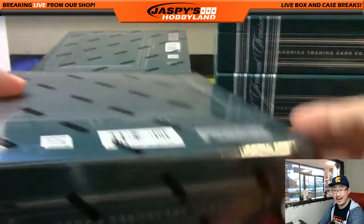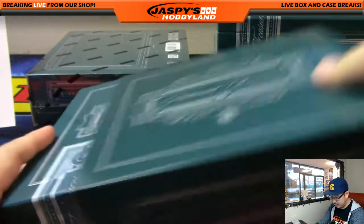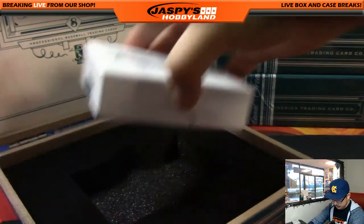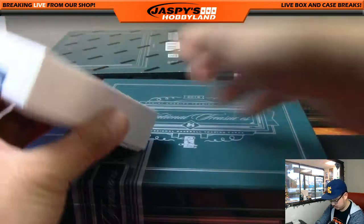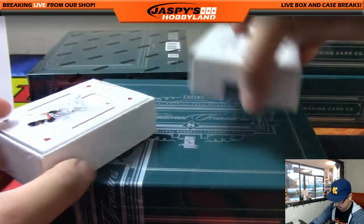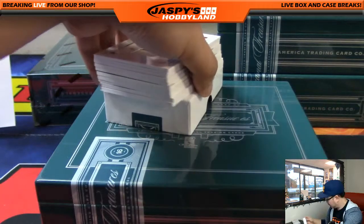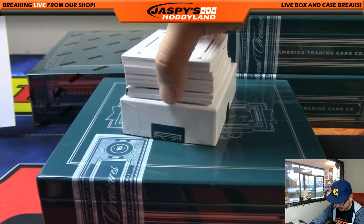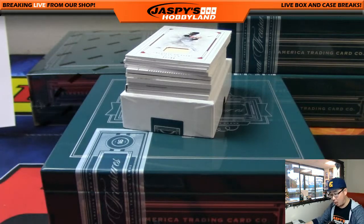That was the first half — here comes the second half. A big slice of the bat in that book, very cool. It says eight cards per box, but there's clearly ten — they're adding a couple more relics per box, a couple more cards per box, hits per box, which is nice.